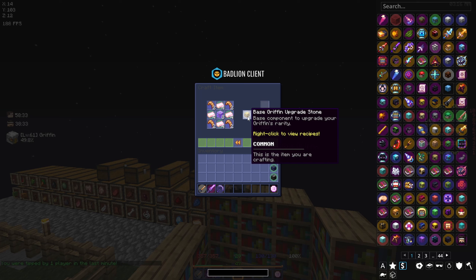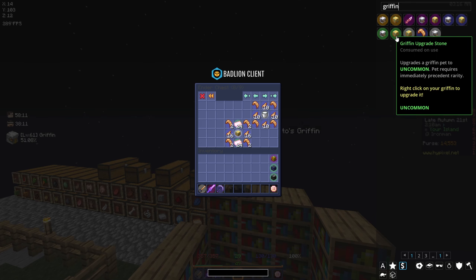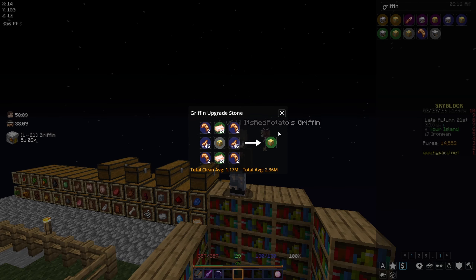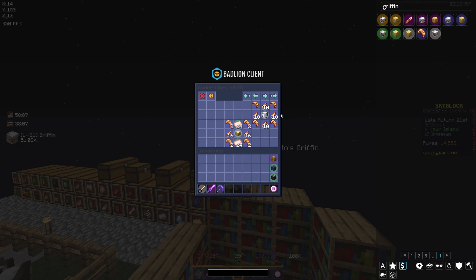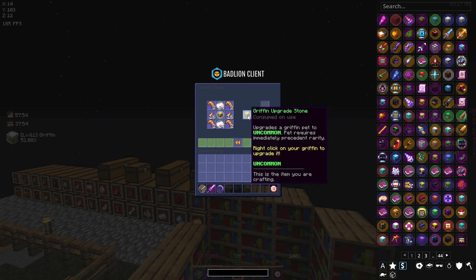There is our first base griffin upgrade stone — let's craft it. Now that we have the base stone we can go ahead and craft the uncommon version of the upgrade stone. I have all the materials prepared — let's go ahead and get this.